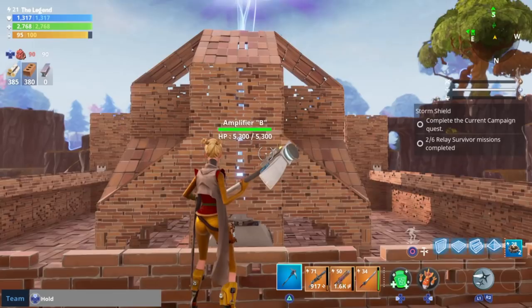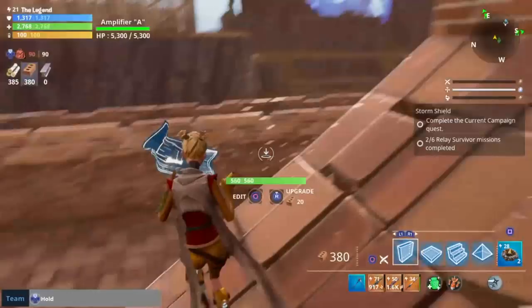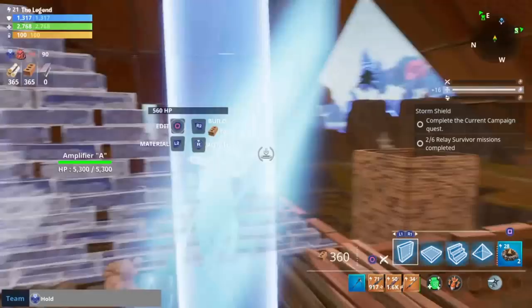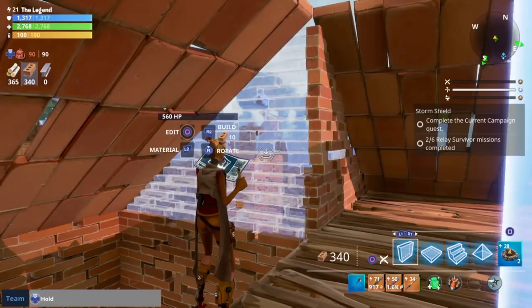Alright guys, so this is where we left off last episode's build. The first thing we're gonna go ahead and do in this build is fill in the sides of these angled pyramids here with some slanted walls. So just jump up here and go ahead and fill this in with brick all the way around, just like this, nice and simple. Then we're gonna flip that around and fill in the other side too, of course, just to make it a complete tower.